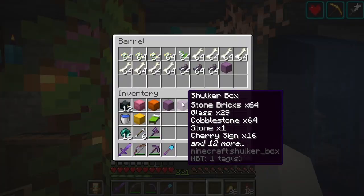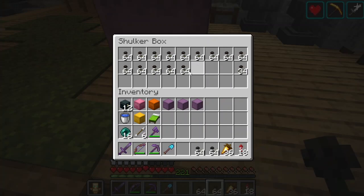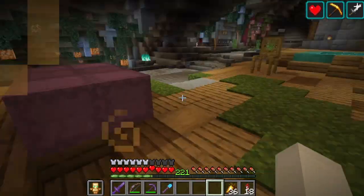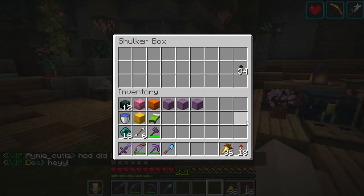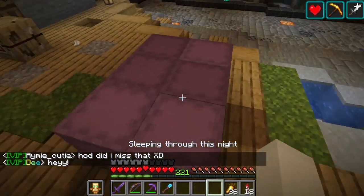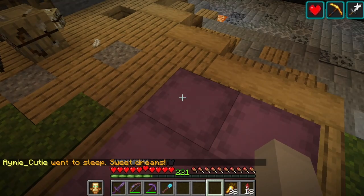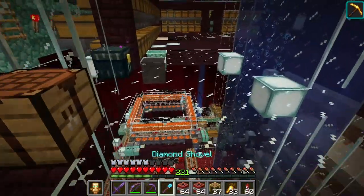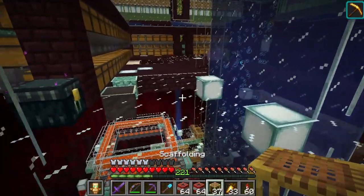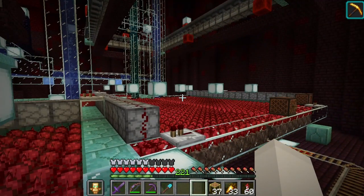I think four to six shulkers of black concrete is a good start. I've got a bunch of wither roses - I don't know how much I'm actually going to need. Six stacks of black dye gave us almost two shulker boxes, and just like that my stock of wither roses is completely out and we don't have a full six boxes - not even quite five. Three stacks of TNT should be plenty, and this is an insane amount of nether wart.